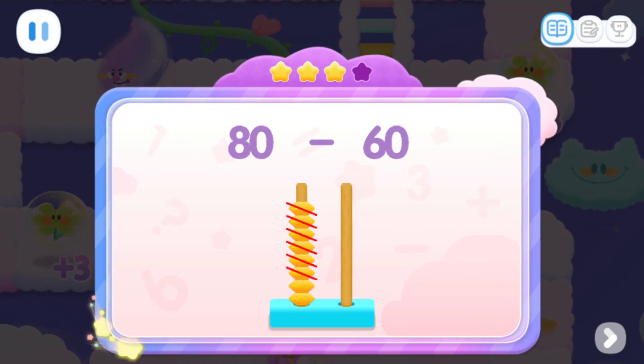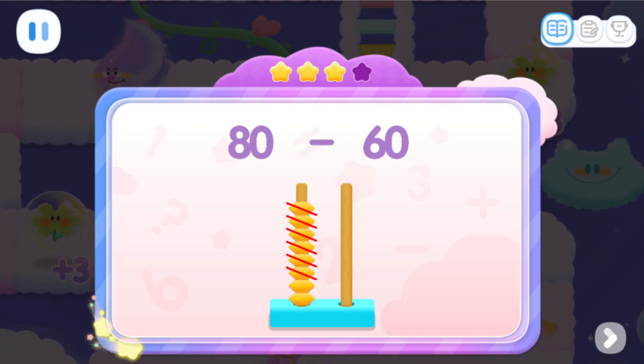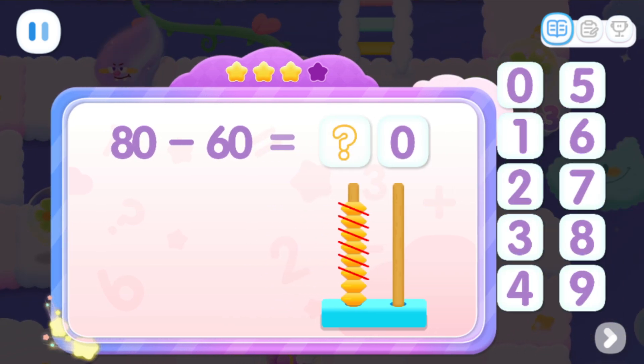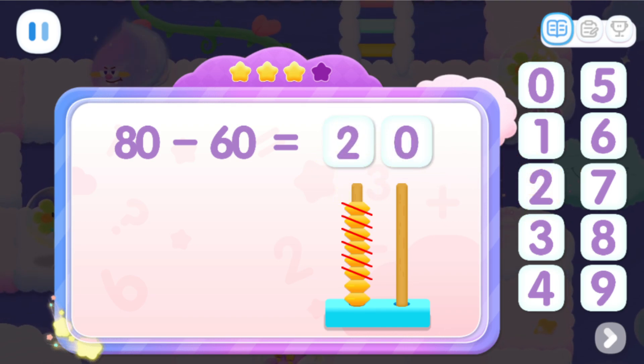Crossing off one bead in the tens place means we take away one ten! The number of beads left indicates the number of tens! Count and see how many beads... That's correct! You're awesome!